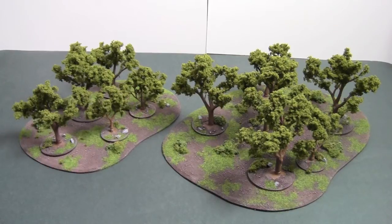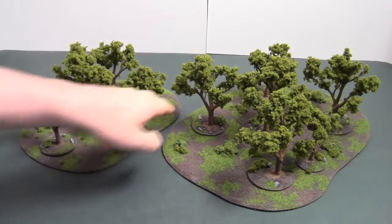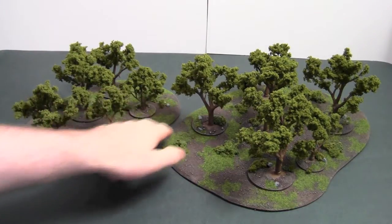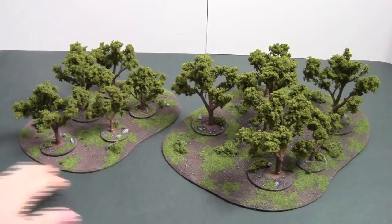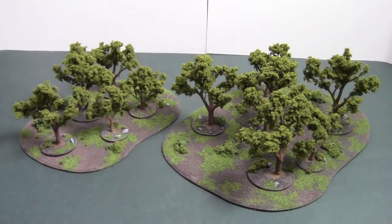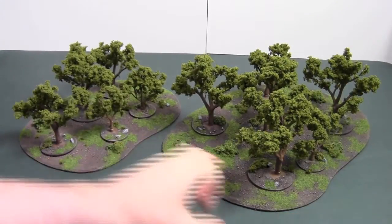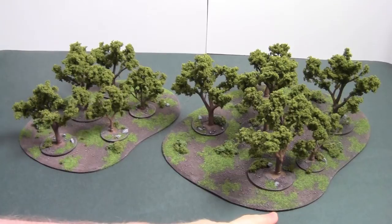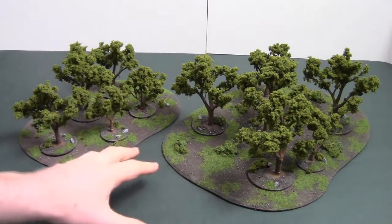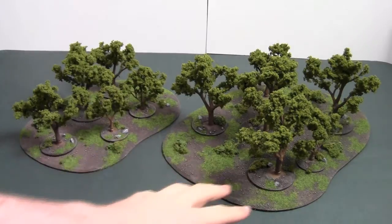Okay, so a little bit of information on this set. The approximate dimensions of the small base: the length is 25 centimeters and a width of 18 centimeters. On the large one, the length is 30 centimeters and the width is 22 centimeters. So it gives you a lot more scope on where to put these on your board and it gives you a variation on the board as well.